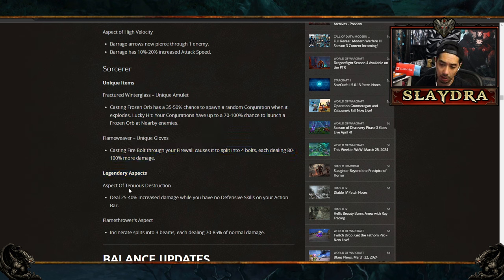The Legendary Aspect Tenacious Destruction gives increased damage while you have no defensive skills on your action bar. If offensive and in a two-hander slot, that's 80% increased multiplicative damage — probably one of the craziest things I've seen. However, that means no Teleport, no Ice Armor, no Frost Nova. Playing Sorceress without Teleport isn't going to be fun, but 80% increased damage is insane.